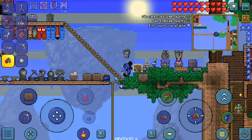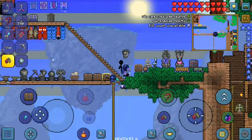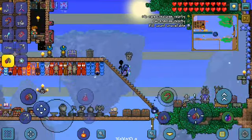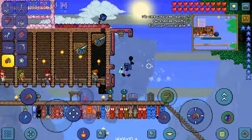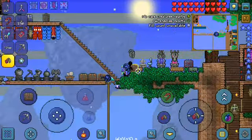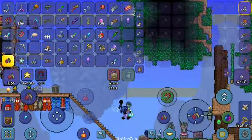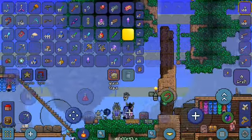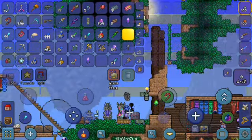Hello guys, assalamualaikum, hope you are hale and hearty. Welcome to my Let's Play Terraria hardmode. This is episode 2. Today I will show you how to spawn and kill a hallowed mimic and a corruption slash crimson mimic.